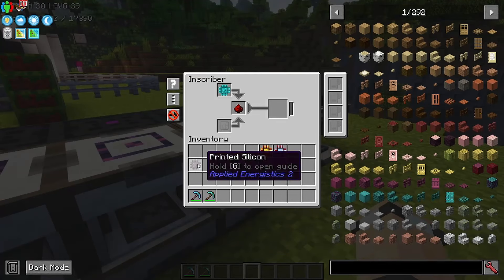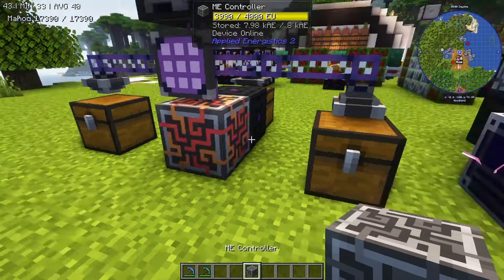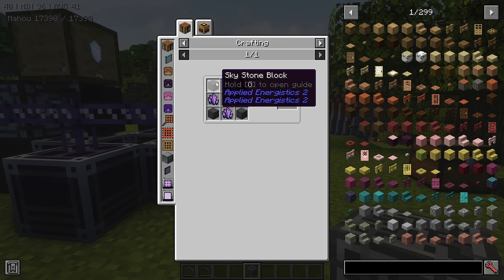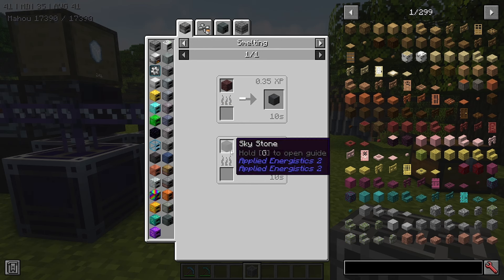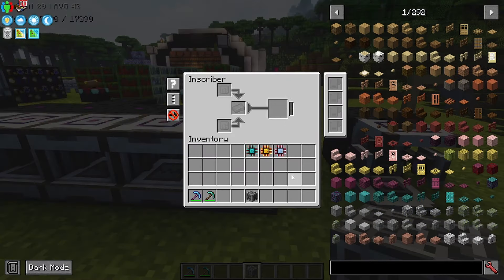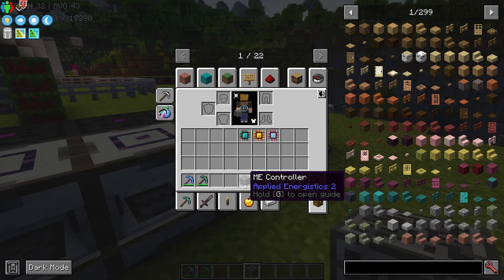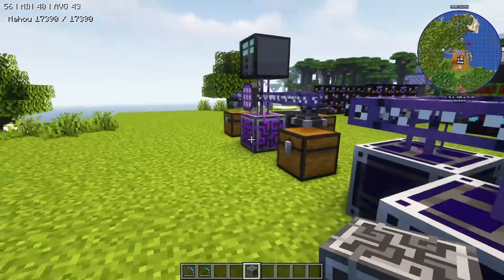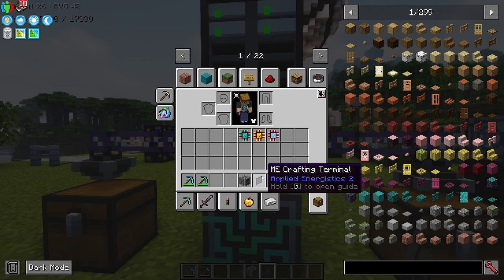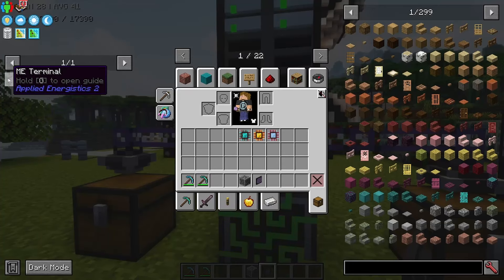The last press is the engineering press, and you actually need an engineering processor before anything else because you need it to make the ME controller — this colorful block right here. The ME controller also requires some skystone blocks, made by smelting skystone — which is why I said to remember to pick up skystone from the meteor. Once you've got your first engineering processor you can make yourself an ME controller.